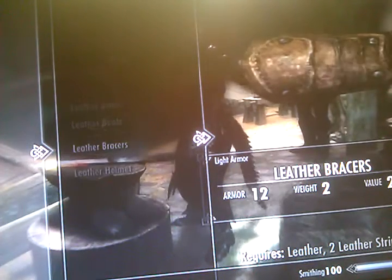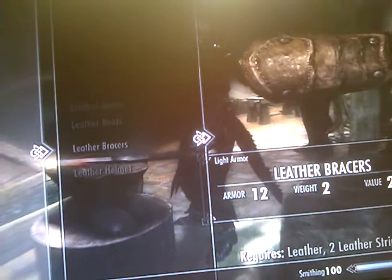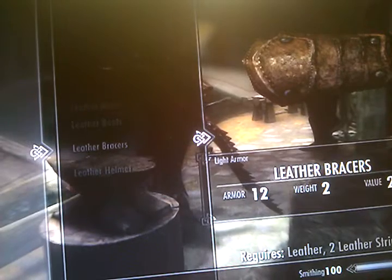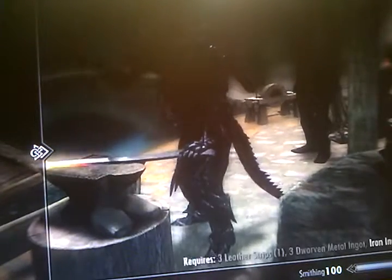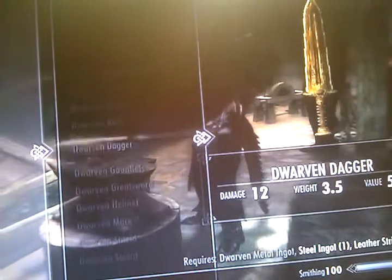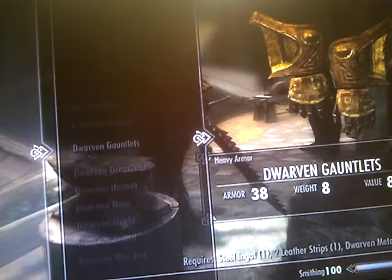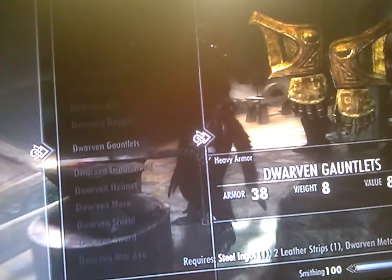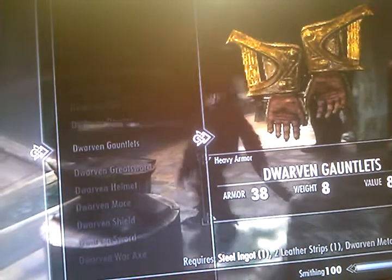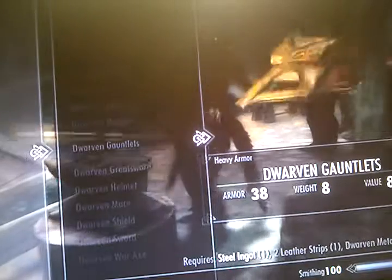These are just some simple requirements — this will take a lot of supplies. That girl over there is using a tanning rack, and you can make stuff out of that. After the leather, you want to go to Dwarven and make a whole ton of Dwarven daggers, and just keep making Dwarven daggers until 55. Then after that you want to make Dwarven gauntlets. You'll need iron ingots, Dwarven metal strips, and steel ingots for that. It's a lot of materials, but it will at least make you bubble up at least a quarter every single time you make it through 55 to 65.